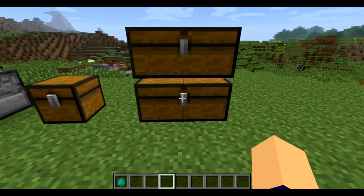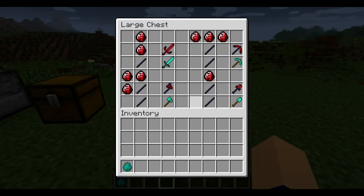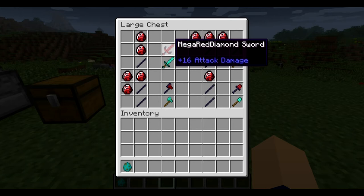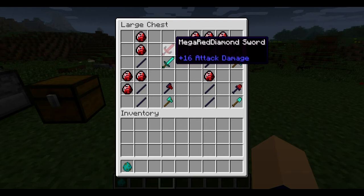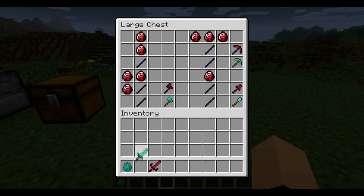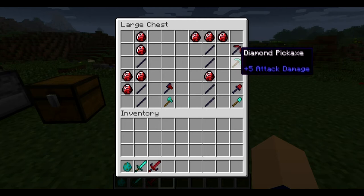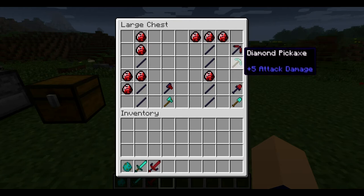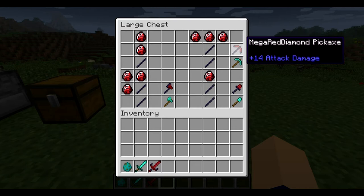So then we move over to the mega weapons. Now these look pretty sweet. You've got the swords, the pickaxes, the axes, and the shovels. Now as you look at a diamond sword, the attack damage is plus seven. The mega red diamond sword is plus sixteen. What I noticed was you can pretty much two-hit mobs with this, and I'm pretty sure it's three hits with a diamond sword — we'll test that out in just a second. The mega red diamond pickaxe is definitely more efficient than the diamond pickaxe. The only bad difference is that only the diamond pickaxe can mine obsidian at this moment in version one, but I'm sure it's going to get updated.